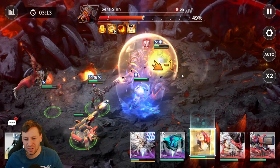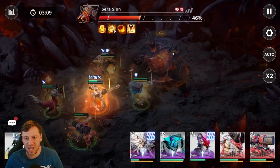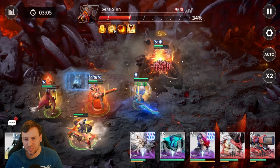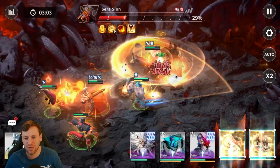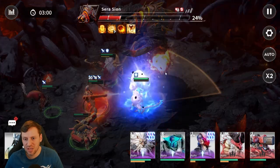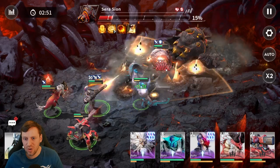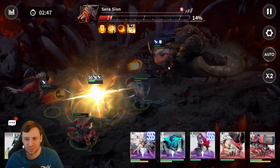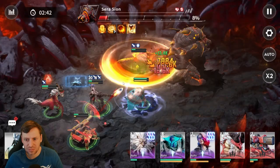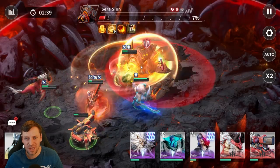Leo's getting a little bit low, which is a bit concerning since we're only 50% of the way there. But the boss's shield is down. Now it's literally a case of finishing him off as quickly as possible — getting some big crits: 15k, 10k, 15k, and 25k from Leo, which is just insane. Almost there, and then we're going through that pesky shield again before we can finish the boss.